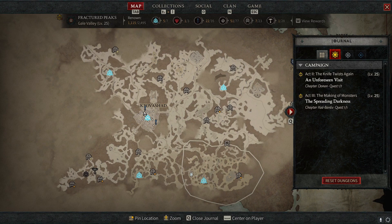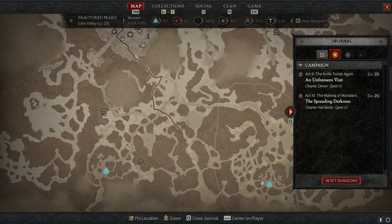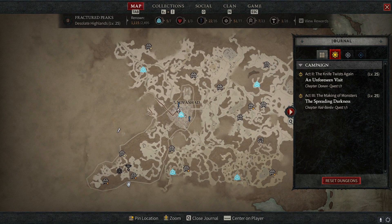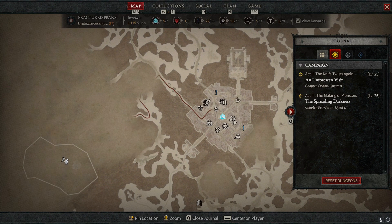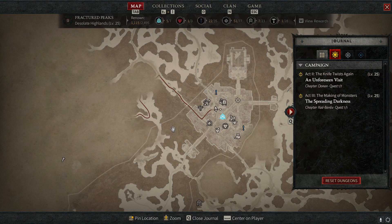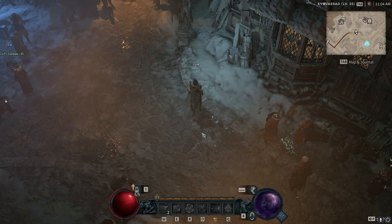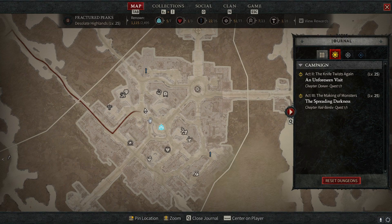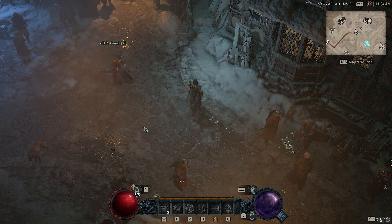A few other tips: you can pin a waypoint on the map so you know where you're going — there are lots of winding paths and potential dead ends, but the map will tell you the best route even through unexplored areas. Also try to spec into some kind of mobility skill, because it will help you traverse the map faster and avoid getting stuck in corners with mobs.